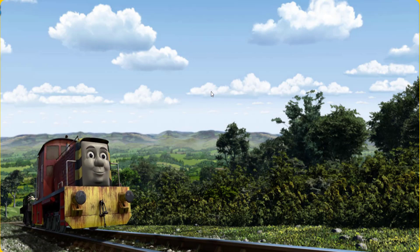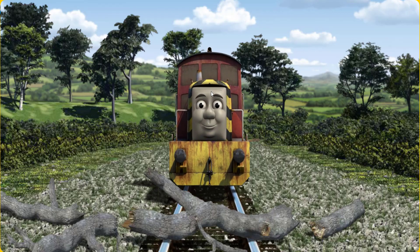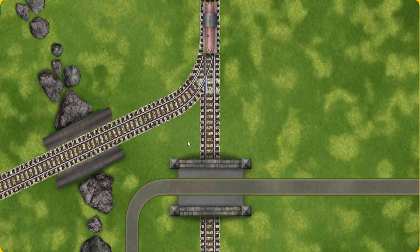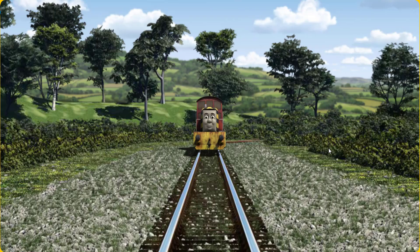Salty set out for Farmer Trotter's farm. Suddenly, the tracks were blocked. Salty had to stop. He would have to go another way. Show Salty the track that goes under the bridge. Let's go!